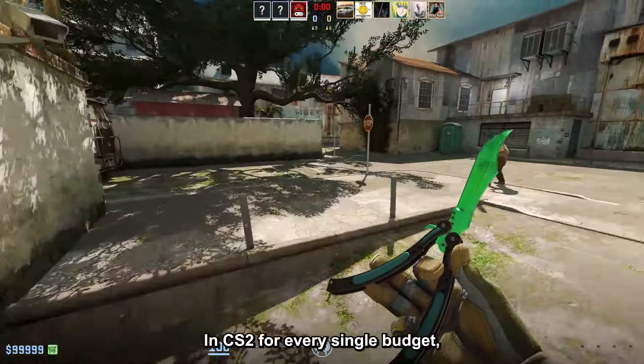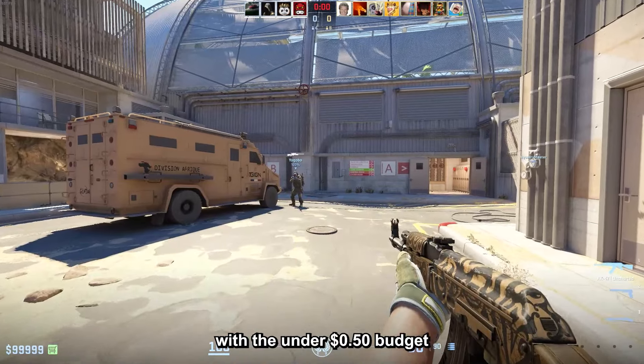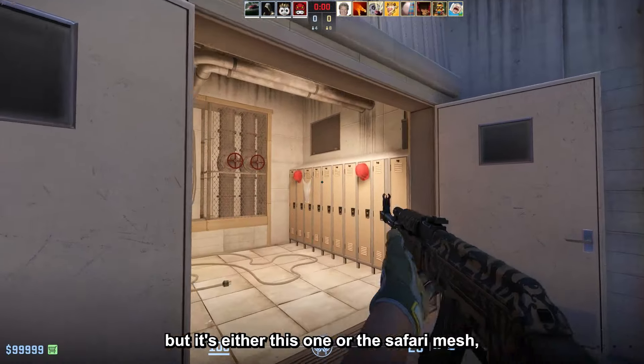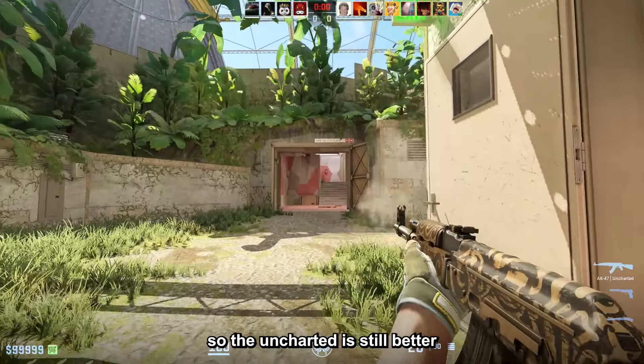Best AK47 skin in CS2 for every single budget. Starting off with the under 50 cents budget, we have the AK47 Uncharted in minimum wear for 41 cents. I've always disliked the skin, but it's either this one or the Safari Mesh, so the Uncharted is still better.